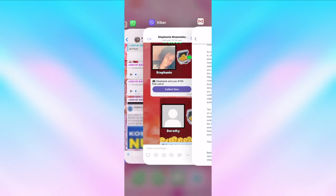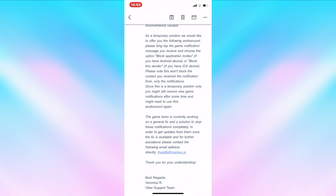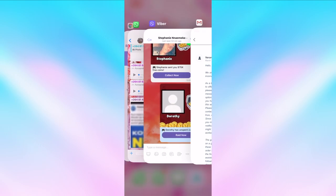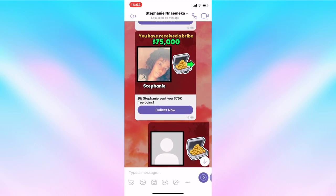For iOS it says: 'Block the sender.' I was a bit skeptical — I was like, what? Block the sender? I don't want to block my friend. But it says: 'Please note this won't block the contact you receive the notification from, only the notifications.' Since this is a temporary solution, you might still receive new game notifications after some time and might need to use this workaround again.